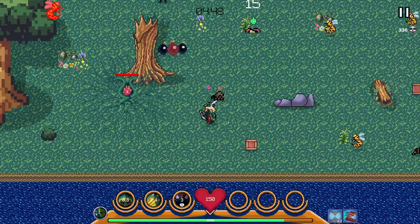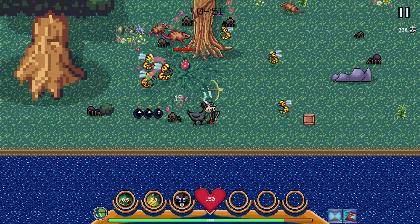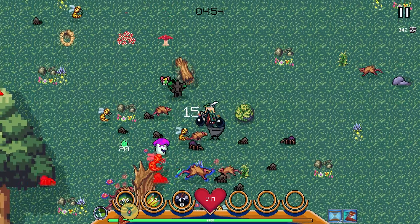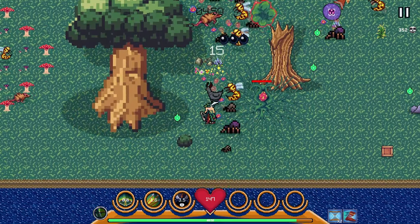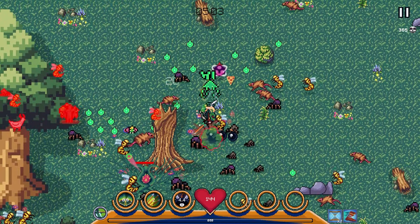And here's plant boy. Plant boy puts this little blue and red buff on enemies and I have no idea what it does. There's no bestiary in the game, so you can't go into the menu and ask what this enemy does — it just does a thing and you kill the things that it does.